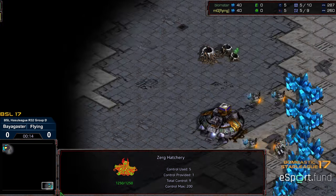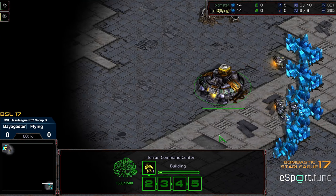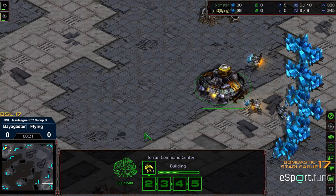Upper left hand corner, we got Flying starting as the yellow Zerg. Bottom right hand corner, we got Bloomster starting as the green Terran. This is Invader.